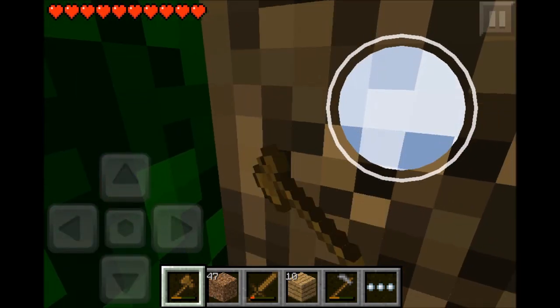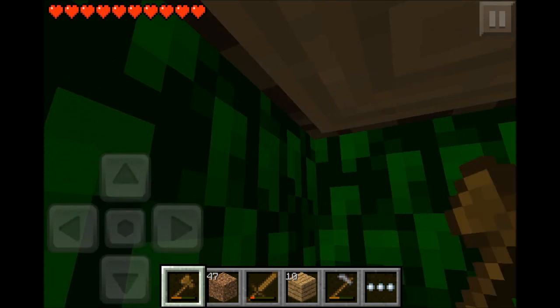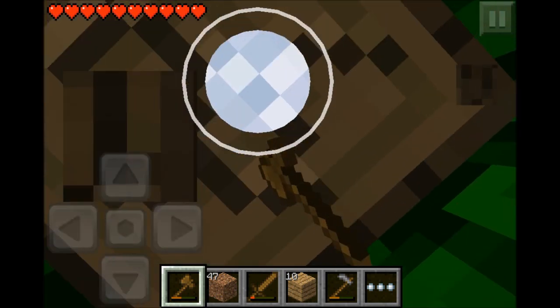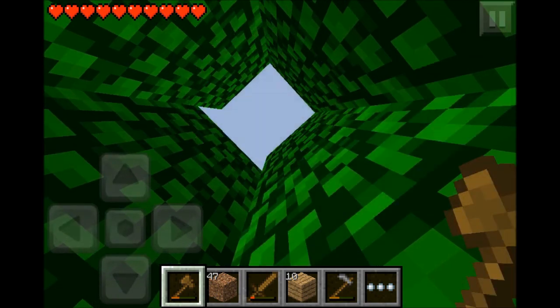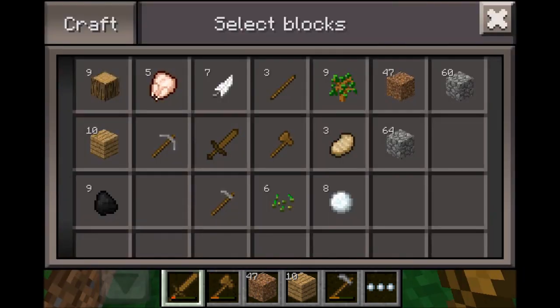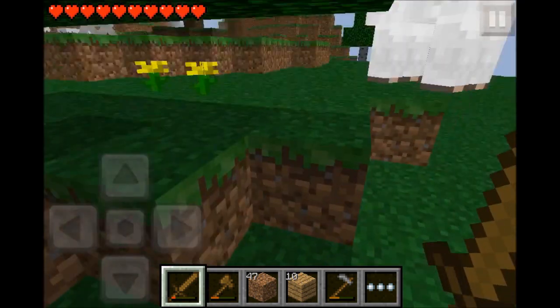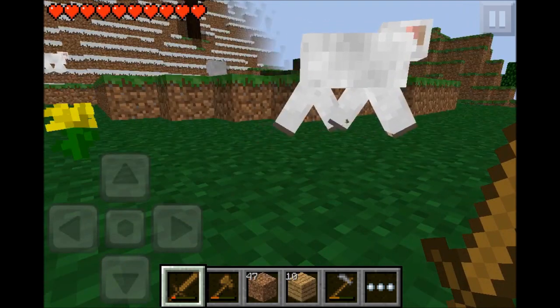We'll just take this tree out so it blends in a little better. We're seeing a bunch of leaves everywhere and you can't see the actual tree. Maybe we'll get an apple to start our stack of apples — that shouldn't be that hard, pretty easy.